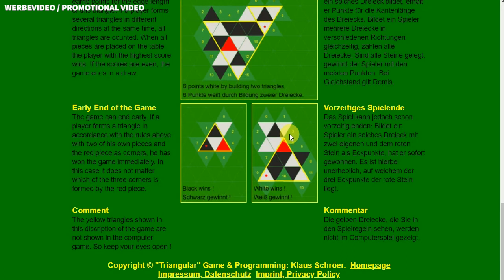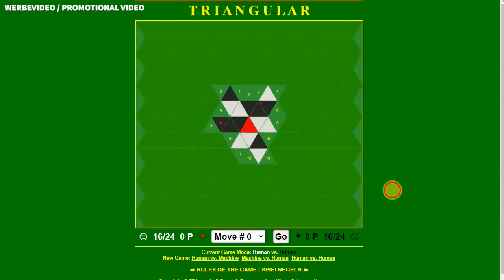Those are all the rules. Now let's talk about the browser game. There are three game modes: Human vs. Machine, Machine vs. Human, and Human vs. Human. If you want to start a new game, just click on one of those links and a new game is started in that mode.